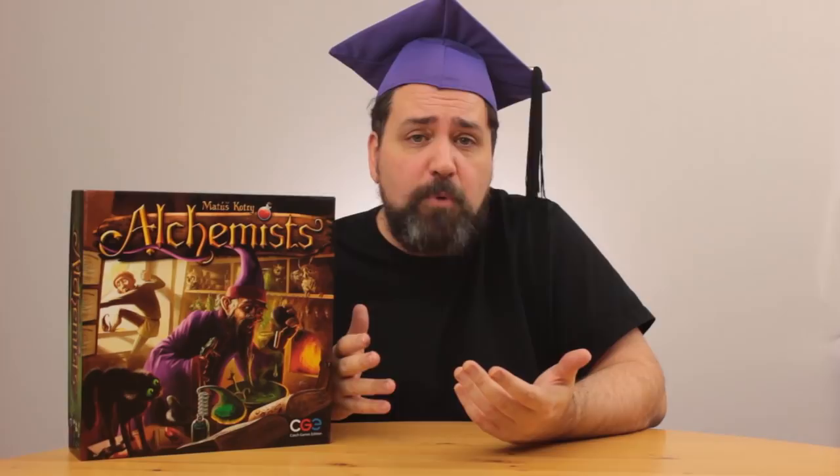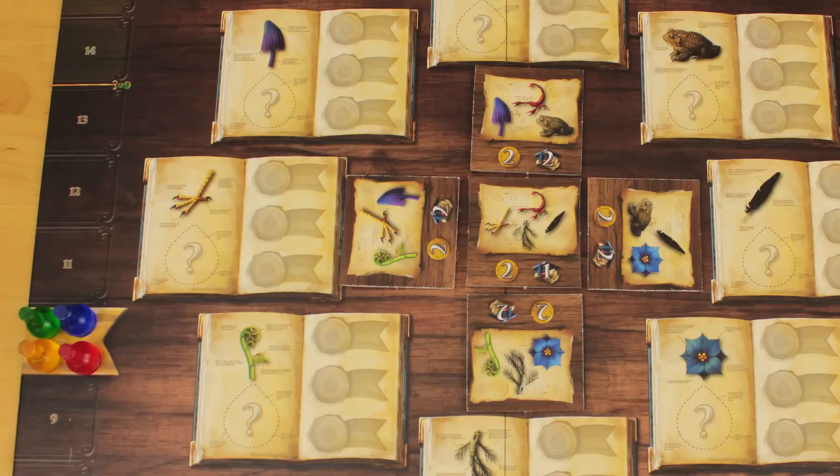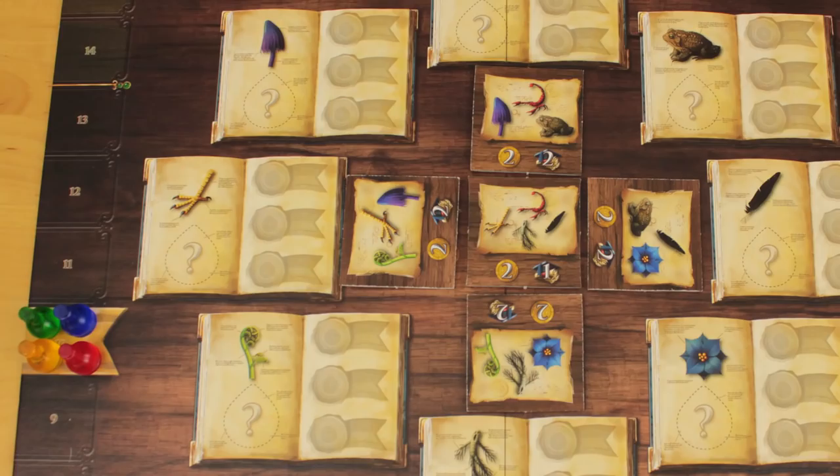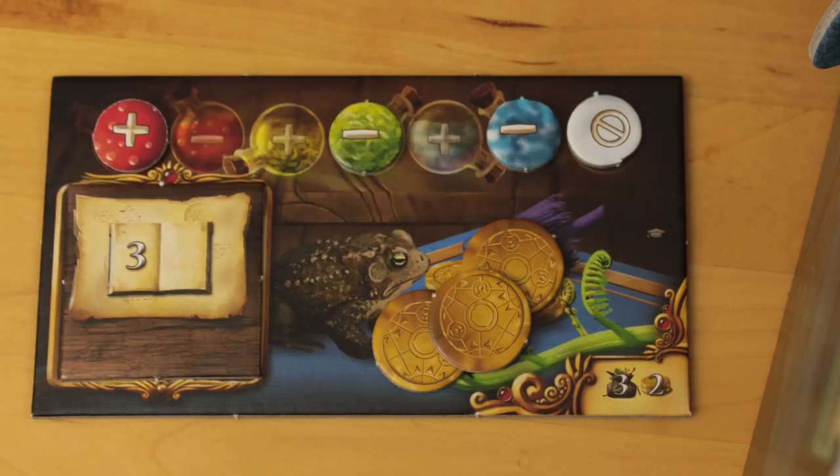Endorsements also count towards the top alchemist prize. You can also win grants! If you publish or endorse theories on two of the ingredients listed on one of these grant tiles, you take the tile, place it face down on your public board, and take two coins from the bank. The tile will be worth points at the end of the game. For your second grant and beyond, you have to publish or endorse theories for three of the ingredients on one of the available grant tiles. Grant tiles are first come, first served.